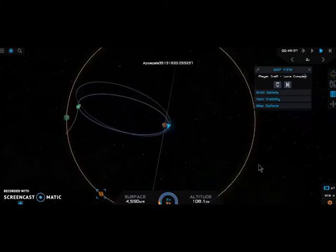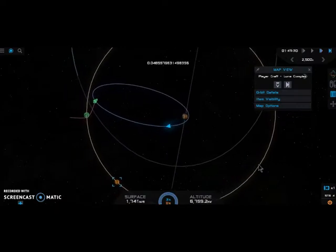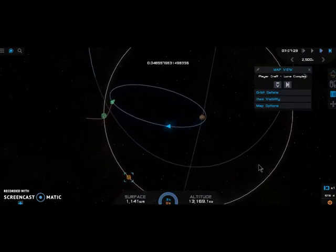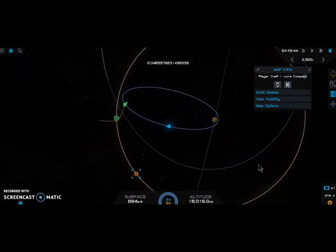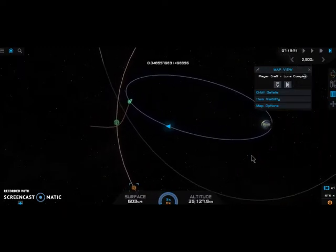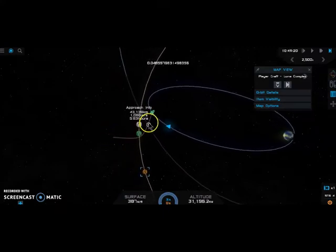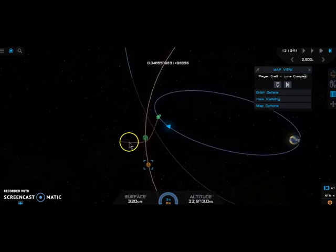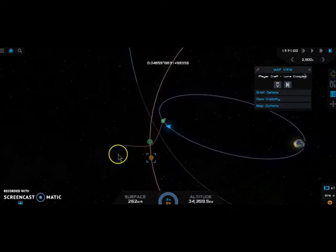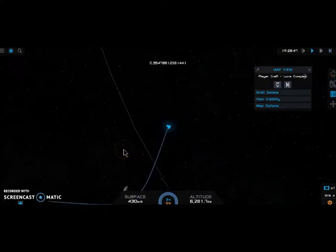So if it's like three days to reach that point, then we should start our launch when the moon is three days before that point, as you're seeing right now. That green spacecraft and green moon is just the position they're going to be at the time they meet, or when the craft enters the gravity of the moon. This is just something the game shows to make it simple.